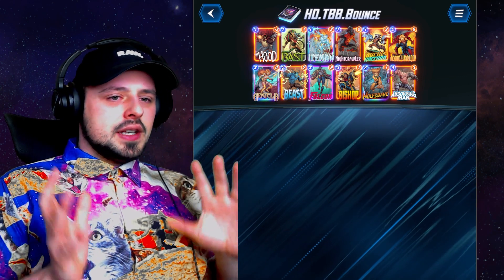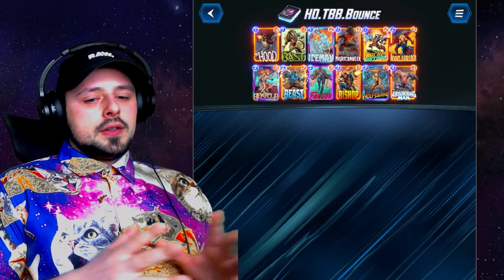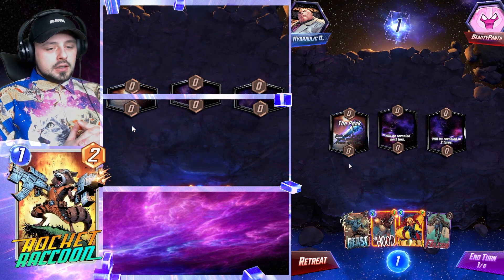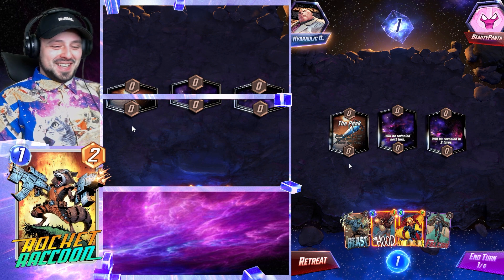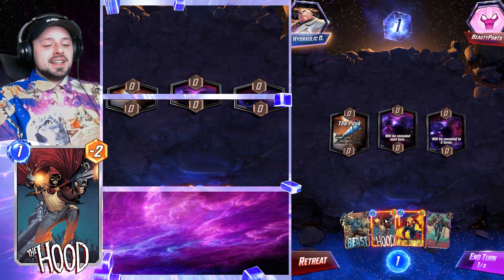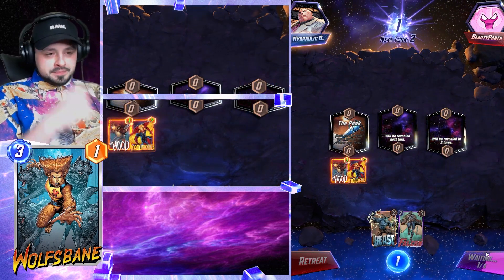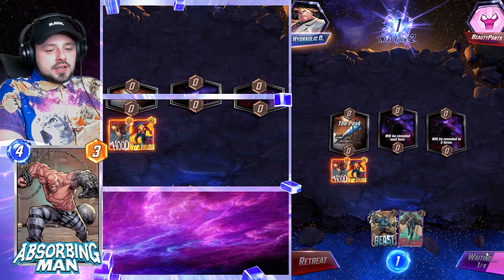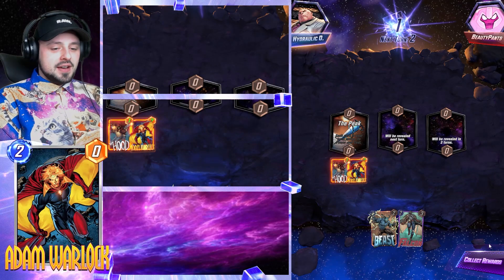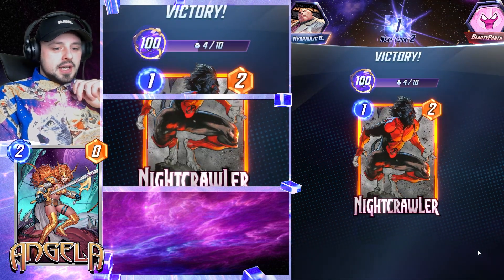An interesting thing to mention: Nine Trawler can get into lanes that are hard to reach, but you probably already know that. Without further ado, let's get into the gameplay. Our first opponent is 'Beautiful Pants' — great name. We get a great opening and snap on turn one, but sadly I shouldn't have snapped without showing you the full play first. Let's jump to the next game.